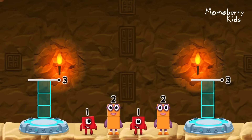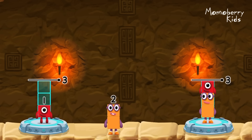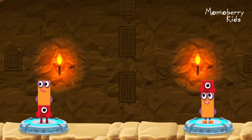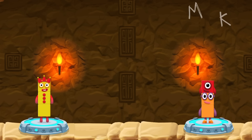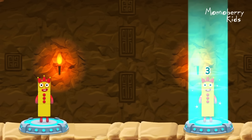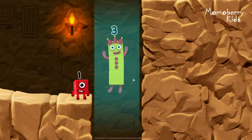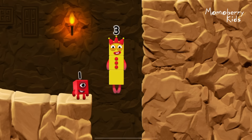Share the number blocks evenly to make two groups of three. Two, one, one, two. You cracked it! One plus two equals three. Two plus one equals three. Three equals three.